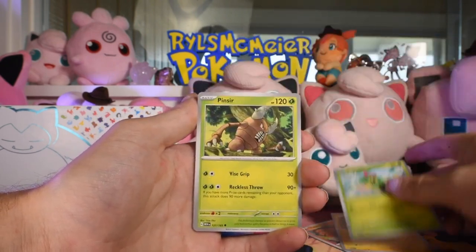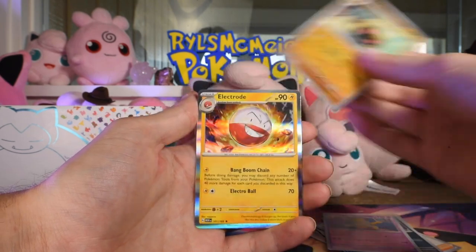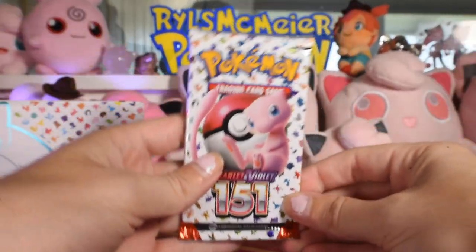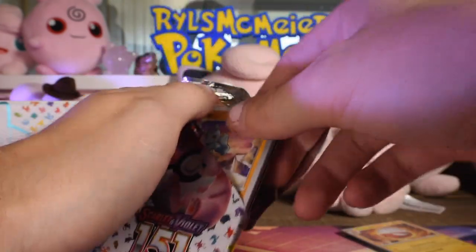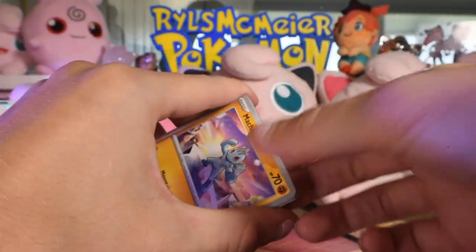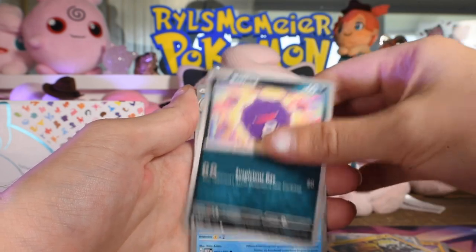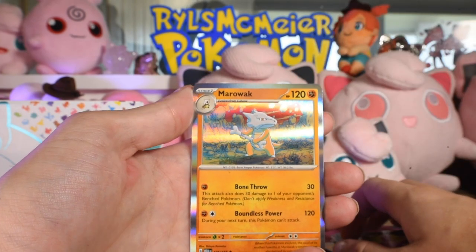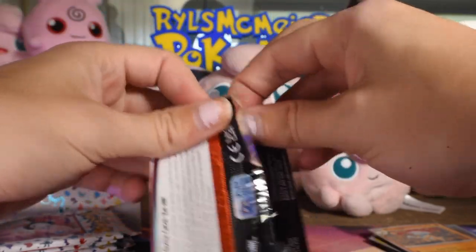Pack one: Cubone, Vulpix, Magnemite, Yukimori, Caterpie, Pinsir, Bill's Transfer, Golbat, Hypno as the first reverse, Kabuto as the second reverse, and Electrode as the rare. The pull rate... didn't get a hit that first pack. I think my first pack last video was like a Charizard EX. Pack two: Golduck, Pinsir, Bill's Transfer, Persian reverse, Nidoran reverse, and Marowak as the rare. We're zero for two - we are the Chicago Bears right now.